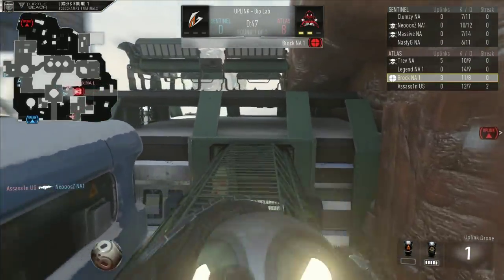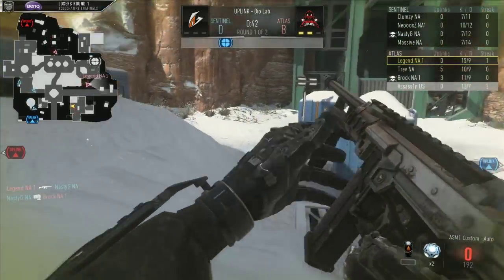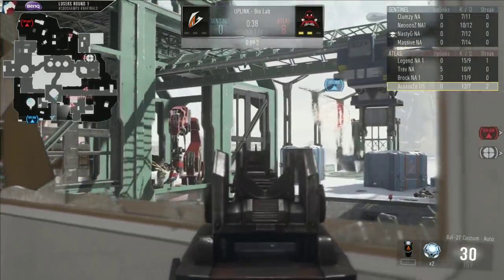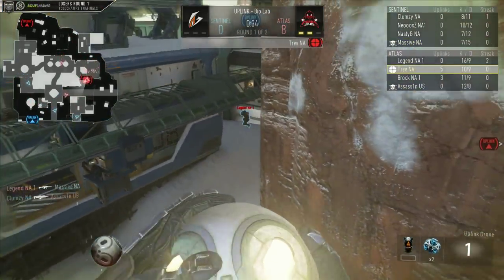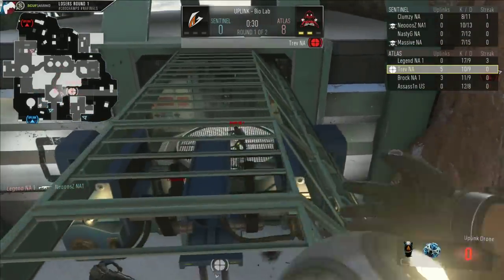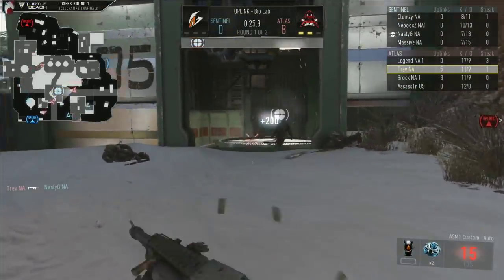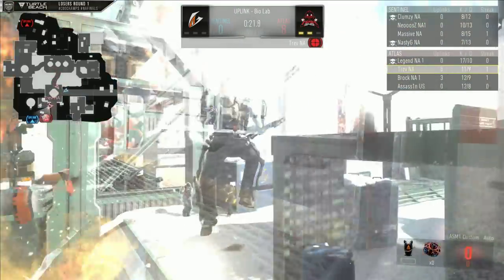Excellent play there. You don't like to see teams get super greedy all the time and just constantly go for two-point plays. Nasty going to take out Brock there with a nice little punch, and he is going to be in control of the drone, but they did throw it over to that purple area. Trev right now going to be in control of the drone up on top of this green area. He throws it in between to try to drop it down to one of his teammates, going to take out Nasty G, who did just pick that up and is now in control of it once again.